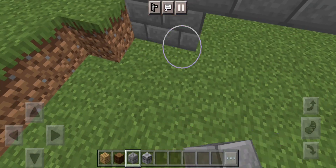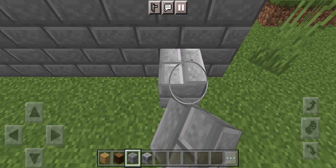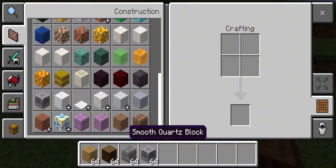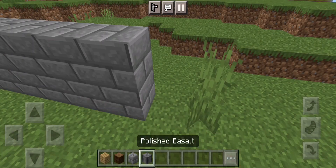Okay, so we have our first wall up. For a little more aesthetic and better looks, let's try and find another type of element we could add to it, like this.